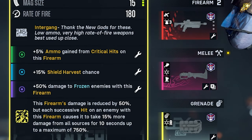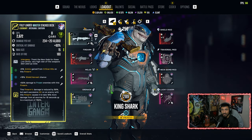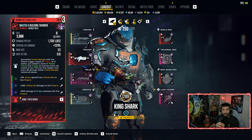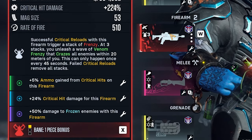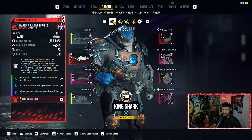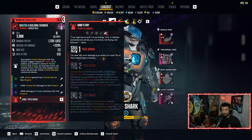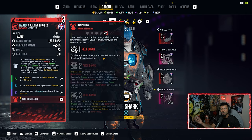Stats on the Stack Deck include fire percent ammo gain from critical hits, 15 shield harvest chance, and 50 damage to frozen enemies. With full stacks you get an additional 750 damage to the intended target. Moving to the second weapon: a Master 'Building Thunder,' a tier 3 Bane set gun — this is your main damage output. It has ammo gain from critical hits, 24 critical hit damage, and 50 damage to frozen enemies. The tier 3 Bane one-piece set bonus deals 4% more damage per 1% of missing enemy health.